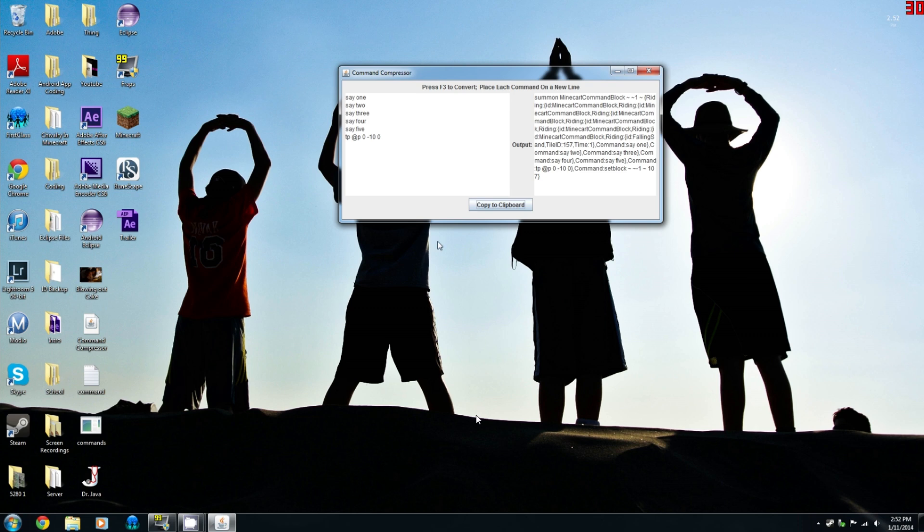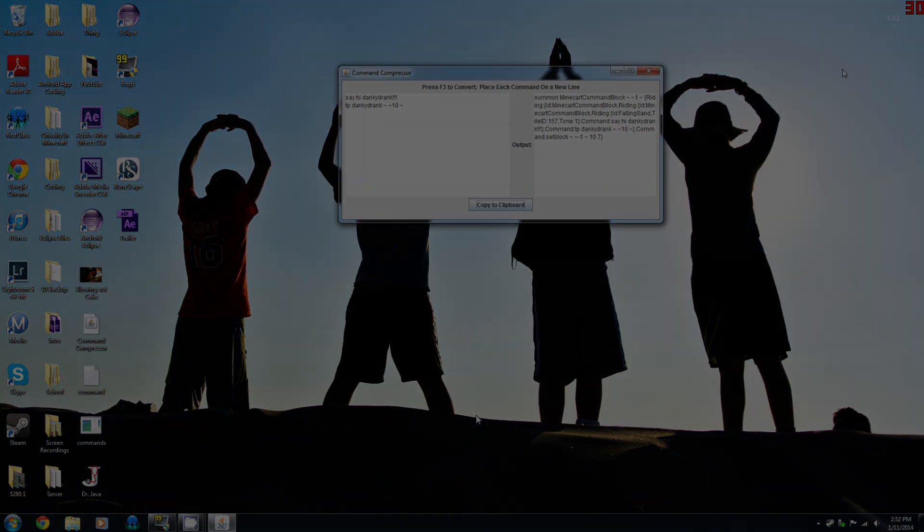Then you can go back into Minecraft and paste it in. So I'm going to do something a little different here — I'll just have it teleport the player up into the air a little bit. Say hi danky drank, then tp danky drank tilde tilde 10 tilde — or tilde, whatever you want to call it. F3, copy to clipboard, and now let's go back into Minecraft. To get a command block, you just do give, your player name, 137 if you're in 1.7. If you're in anything later than that, you need to do minecraft:command_underscore_block.